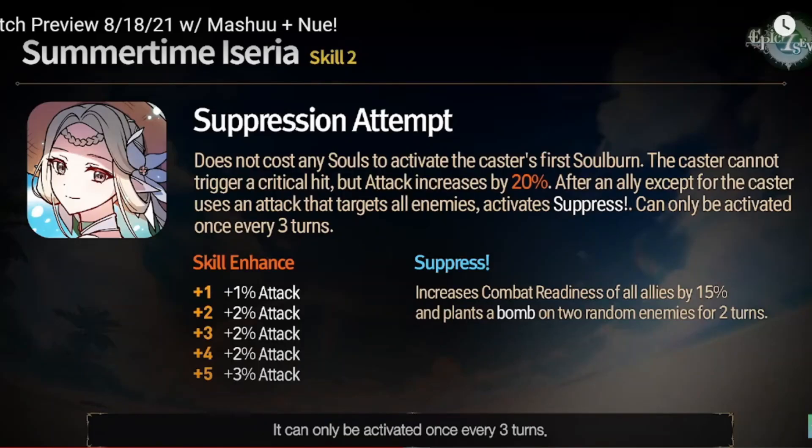Let's see the skills. This is Skill 2. It's kind of a passive — she doesn't spend any souls to soul burn for the first time and she cannot crit, but also increases her attack by 20%. And after another ally attacks all enemies, she activates suppress — can only be activated once every three turns. With suppress, you increase combat readiness of all allies by 15% and plant a bomb on two random enemies. So you can kind of use her with any AoE attack as a combat readiness booster.